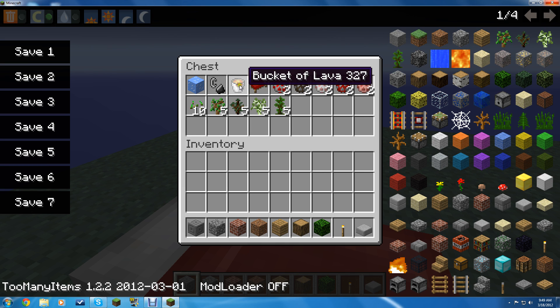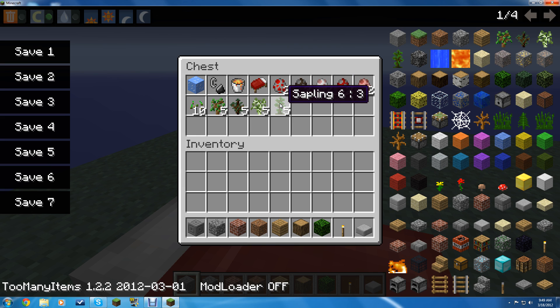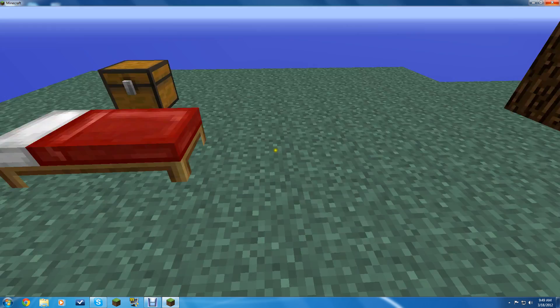You have ice, flint and steel, lava bucket, bed, chicken, cow, sheep, mooshroom, pig. Five jungle saplings, five birch saplings, five spruce saplings, five regular saplings in that order, and then ten seeds. You got a bed too.